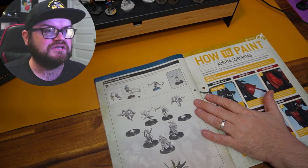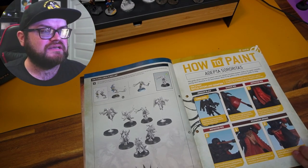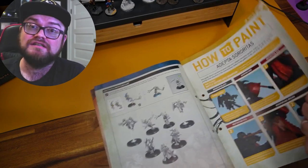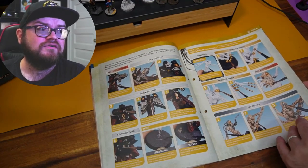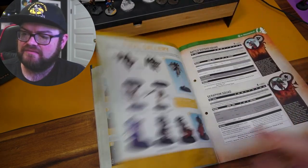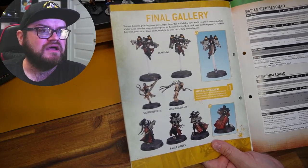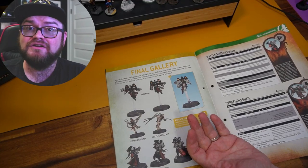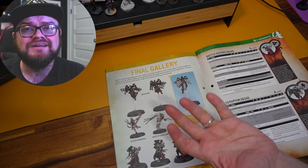You get a very quick and easy how-to-paint for everything, which was nice - I liked it. It goes through everyone; the sisters are obviously the main part. If you followed their guide you should have models that look like this. Follow and subscribe - you know you want to - and then we can go to the paint guide.